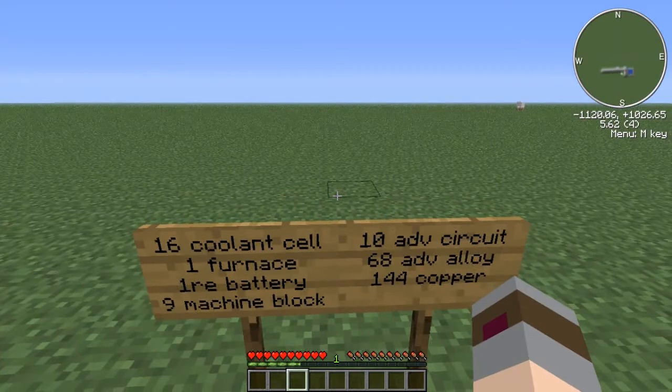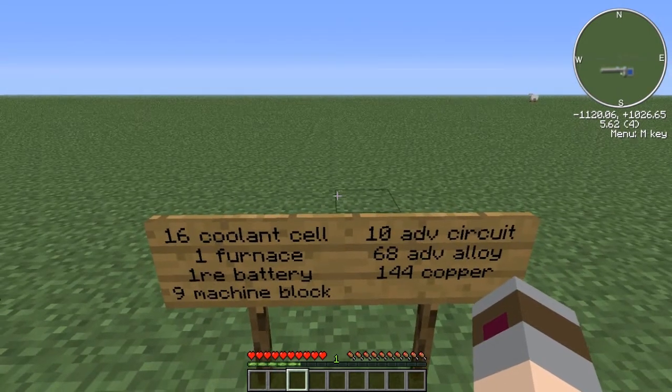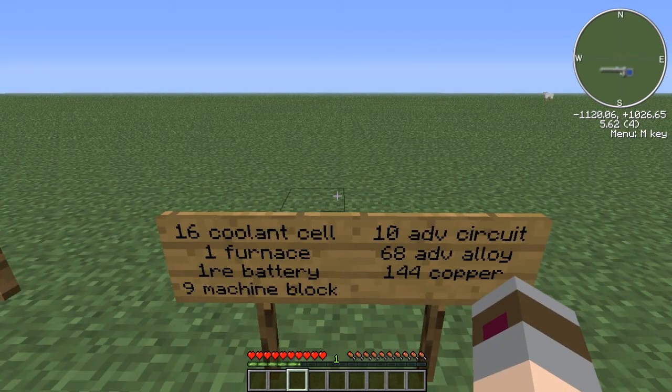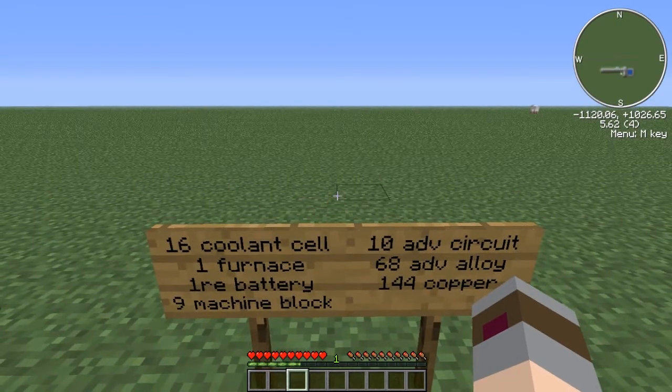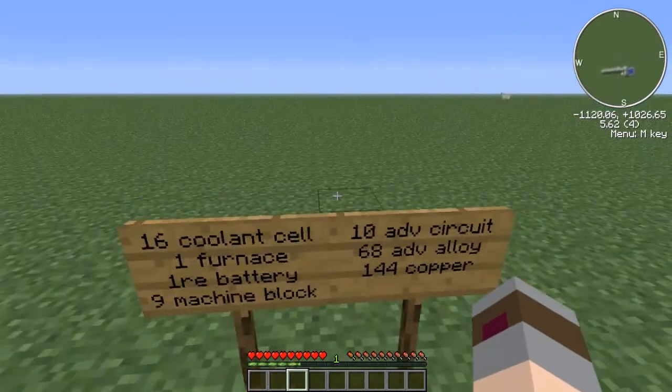To officially start off the list, we have 16 coolant cells, 1 furnace, 1 RE battery, 9 machine blocks, 10 advanced circuits, 68 advanced alloy, and 144 copper. Now, that doesn't seem like too bad of a list, but it can be broken down. The advanced alloy, the advanced circuit — basically the majority of it can be broken down into its subcomponents. So we're going to break this down and get a slightly more comprehensive list.